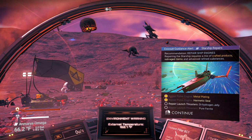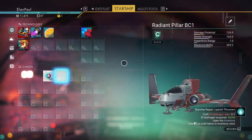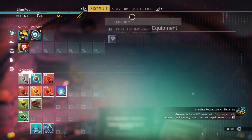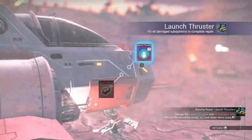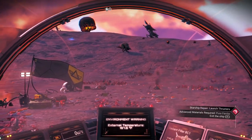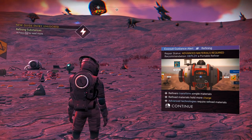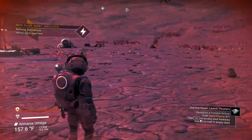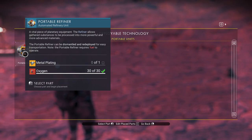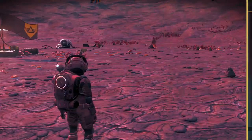We need to repair the launch thrusters with dihydrogen jelly — remember those blue crystals we were gathering? We need 40 dihydrogen and we have 130, so let's craft the dihydrogen jelly. Now we go back to our starship and repair that piece, but we also need pure ferrite. It says 'Repair the launch thrusters — advanced materials required, exit the ship.' We just got a recipe for a simple refiner. If we hit Z to open our build menu, we now have a portable refiner — it requires 30 oxygen and a metal plate.